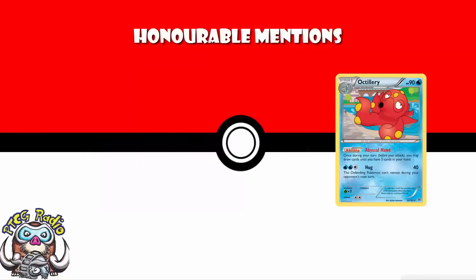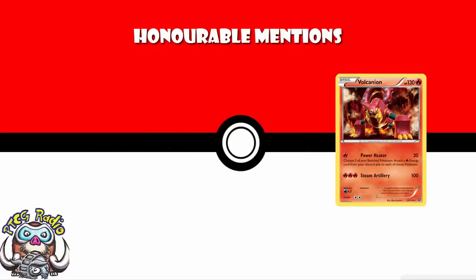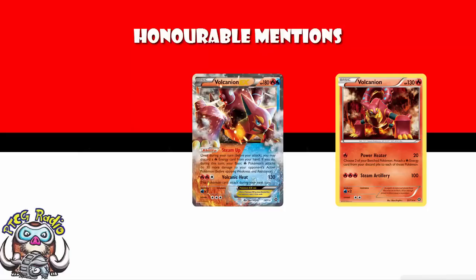Similarly, Octillery. I like Octillery — it's got an ability that can draw until you've got five cards in your hand. But it's not actually great in a whole bunch of decks; it is outclassed by Shaymin, and it hasn't seen enough play for my liking. One that got very, very close was Vulcanian. I love that you can attach two energy from your discard to your bench, but it's only for fire decks, and it's really seeing play as one deck. This isn't the top 10 decks — this is the top 10 Pokemon cards.